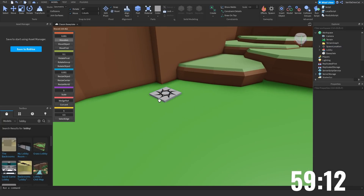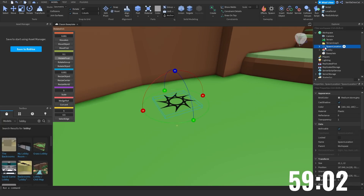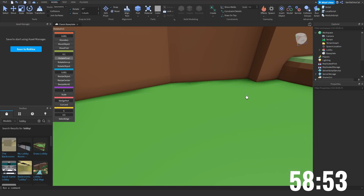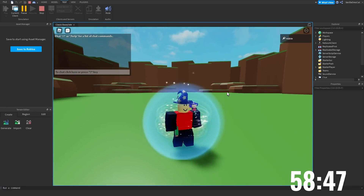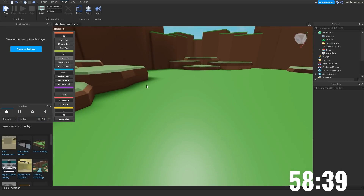So we have our spawn point here, which is where our players are gonna spawn. Let's rotate it a little - I don't want the logo there, we're just gonna remove that logo. Can collide - there we go. If we test now, am I gonna spawn on that? I am! All right, perfect. We need some like an introduction to what the game is.